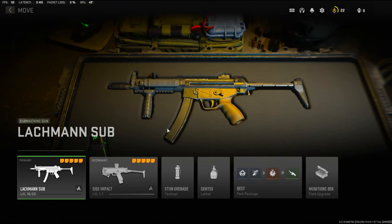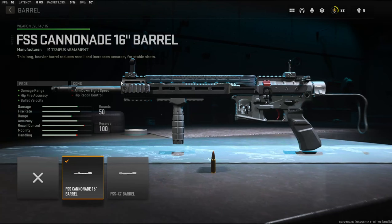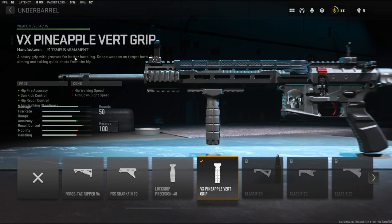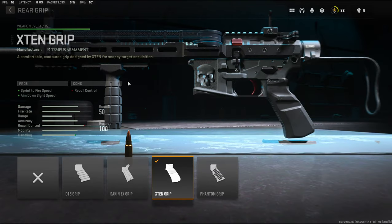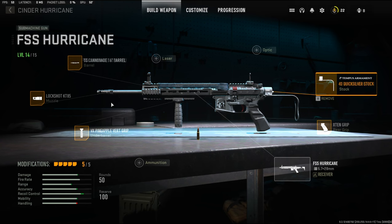Now for the third class setup — the FSS Hurricane is my third favorite gun. On the barrel I'm using the FSS Cannon Aid 16-inch barrel for damage range, hip fire accuracy, and bullet velocity. On the muzzle, the Lock Shot KT85 for horizontal and vertical recoil control. Under barrel, the VX Pineapple Vert Grip for hip fire accuracy, gun kick control, hip recoil control, and aim walking steadiness. On the rear grip, the X10 Grip for sprint to fire speed and aim down sight speed. Finally, on the stock, the Demo Quicksilver Stock for sprint speed, aim walking speed, crouch movement speed, and aim down sight speed.